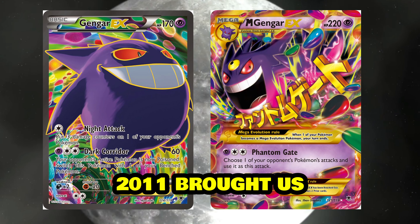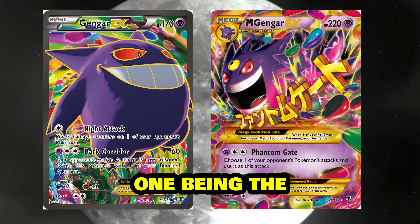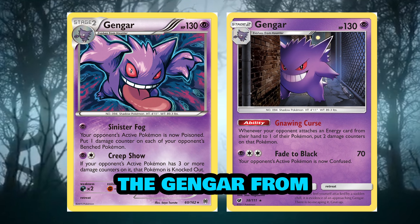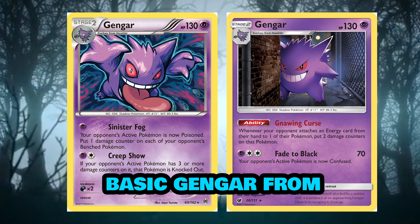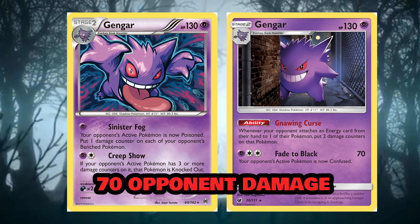2014 also brought us two Gengars from Phantom Forces: the Gengar EX and the Mega Gengar EX, both with exquisite artwork. We then had the Gengar from Breakthrough with its Creepshow and Sinister Fog attacks, and a very basic Gengar from Crimson Invasion with Fade to Black dealing 70 opponent damage.